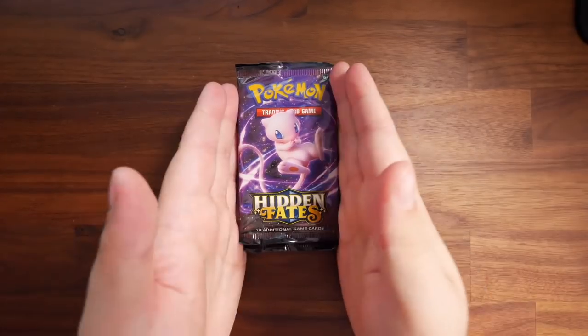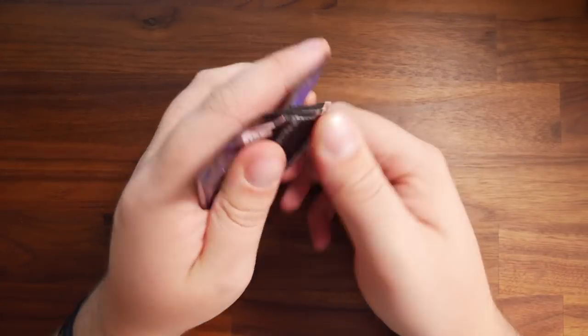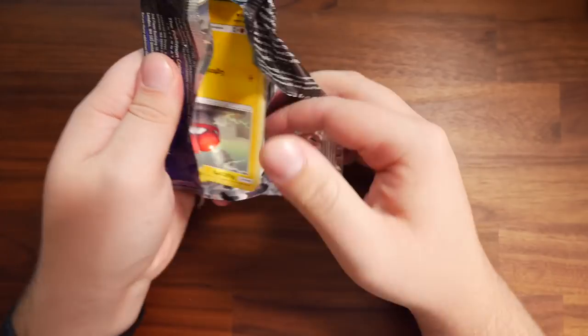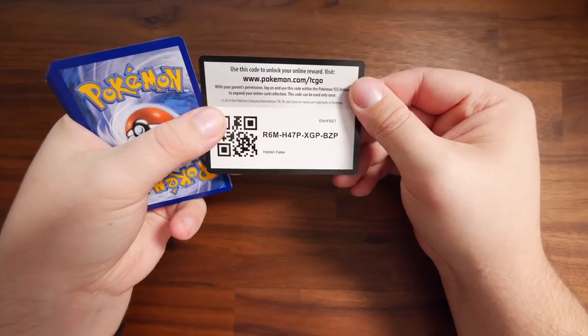Anyway, let's start with Mew — we'll open Mew packs first. I'm still waiting on getting a play mat so you don't just have to see my table. It's a bit of a weird opening to be fair, but let's see. If these cards have good pulls still, I won't suspect anything. It's just weird how they're kind of glued like that.